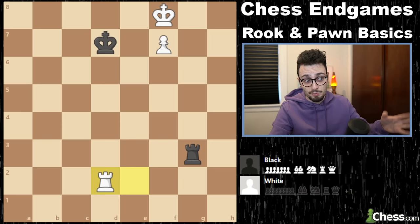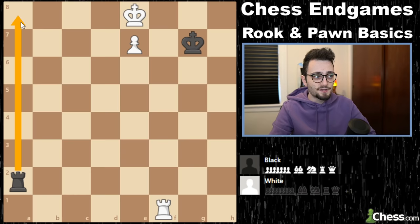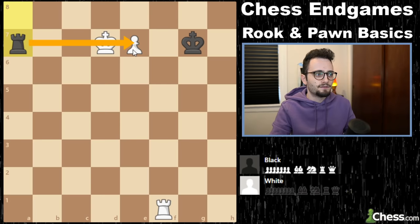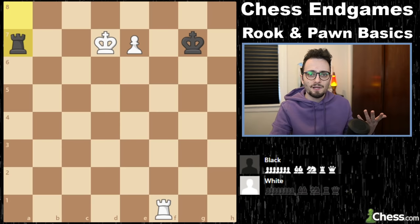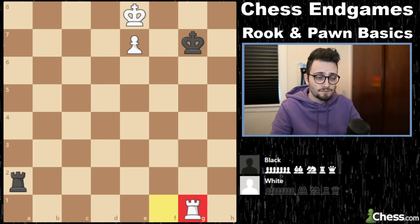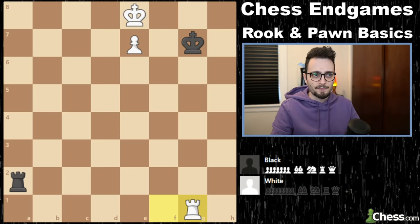Sometimes you get games that look like Lucena, but it depends whose move it is. If it's black's move, this is something called side checks — there are a lot of different ways of defending. We saw backward checks earlier; sometimes you have side checks. In this case: rook a8, king d7, rook a7 — and you can't do anything about it. But if it's white to move, white is of course winning. You can do Lucena — rook g1, and wherever the king goes, you can put your rook in front of your pawn and escort it. Just move your king and you win. It really depends; Lucena is a very theoretical position.